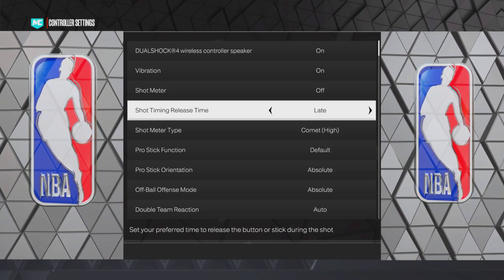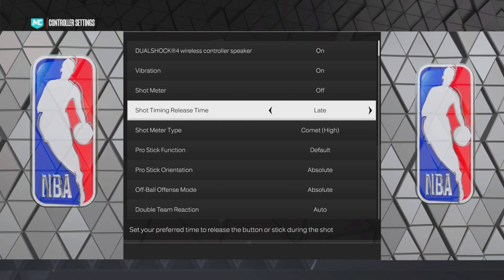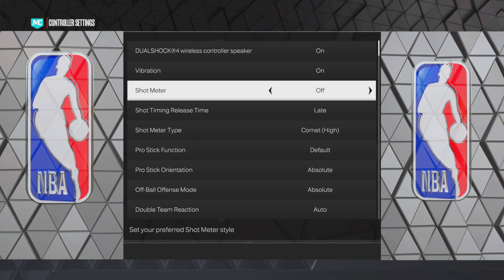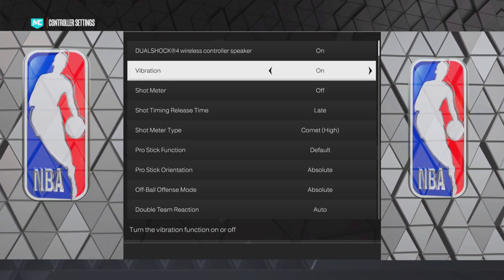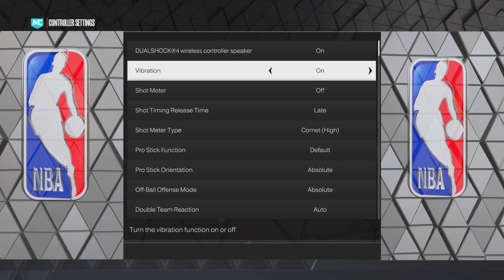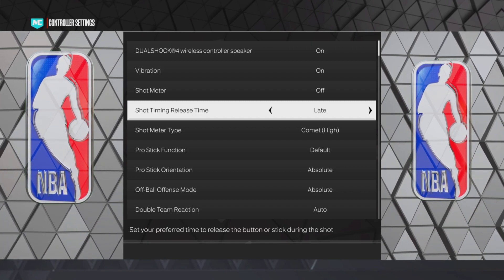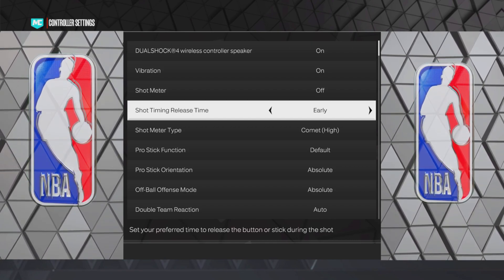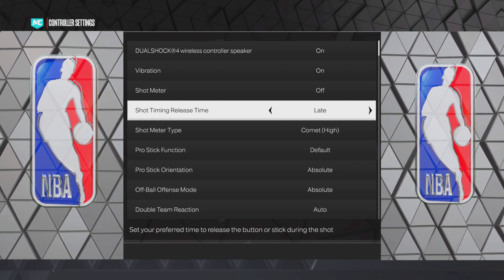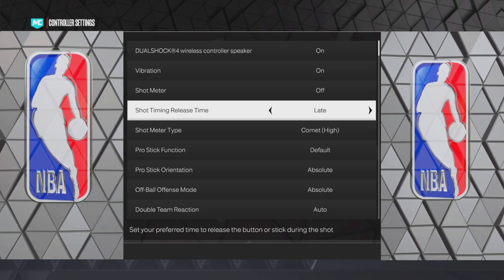I run it on late — I feel like it helps with the lag and latency in game. Make sure you have the shot meter off; you get a boost. Vibration helps you feel your arm's release timing on your jump shot. The new edition — I run it on late or early depending on your preference. Those are the quick controller settings you need to change.